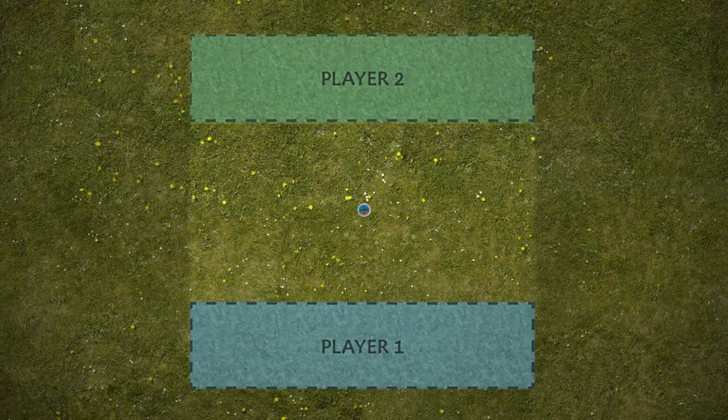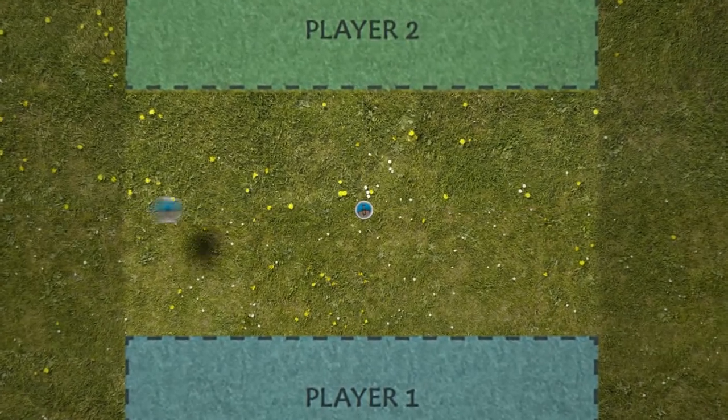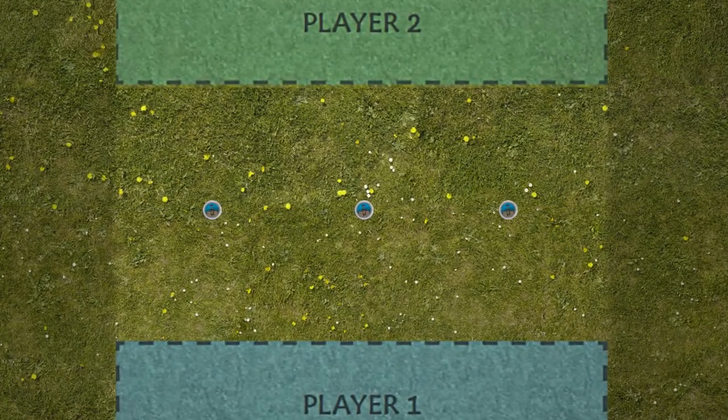Place one objective token in the center of the table, then place one objective token 6 inches from each flank table edge, for a total of 3 tokens.